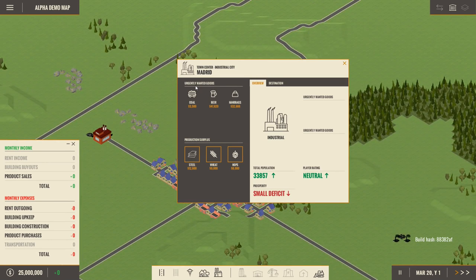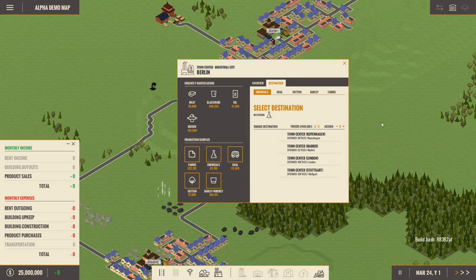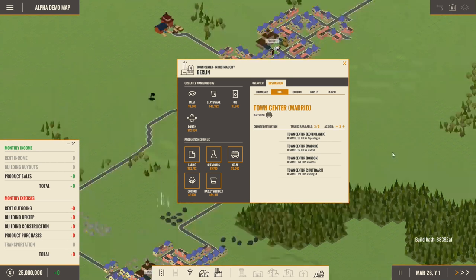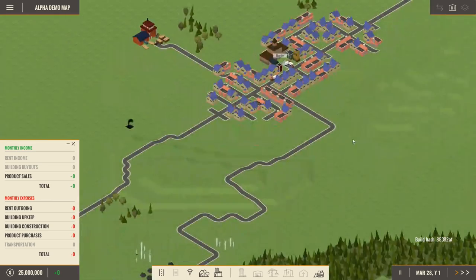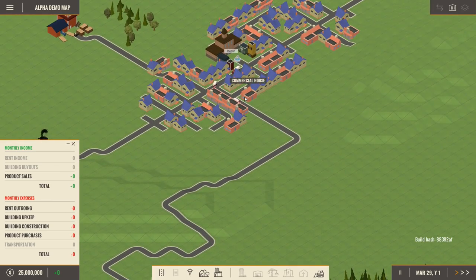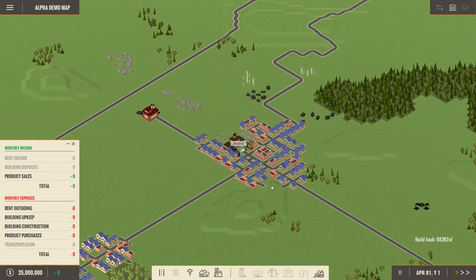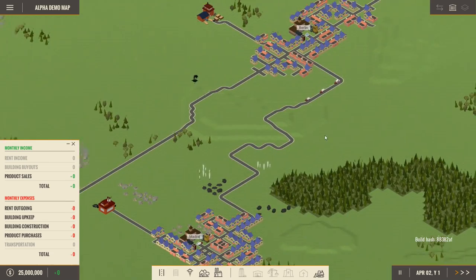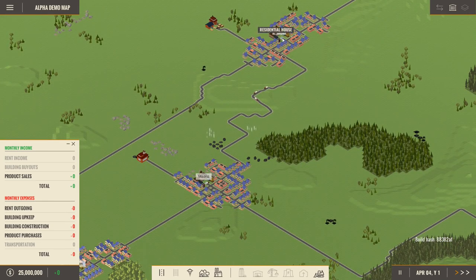Looking at Madrid, they want coal, beer, and handbags, and they have steel, wheat, and hops. Berlin had a production surplus of coal, so interestingly we could click on coal, select Madrid as a destination, and start sending it. Already we could make some early cash just by trading coal with Madrid — the trucks are now already on their way.